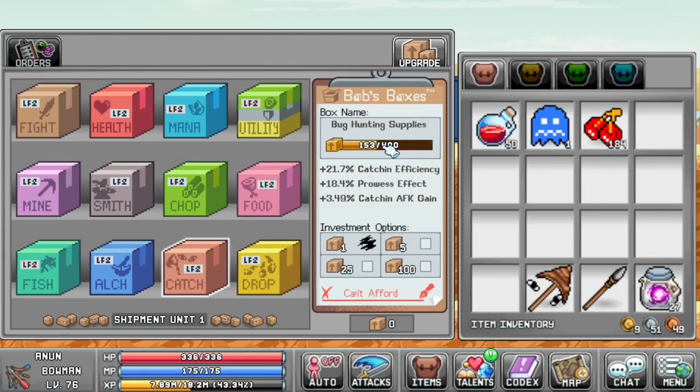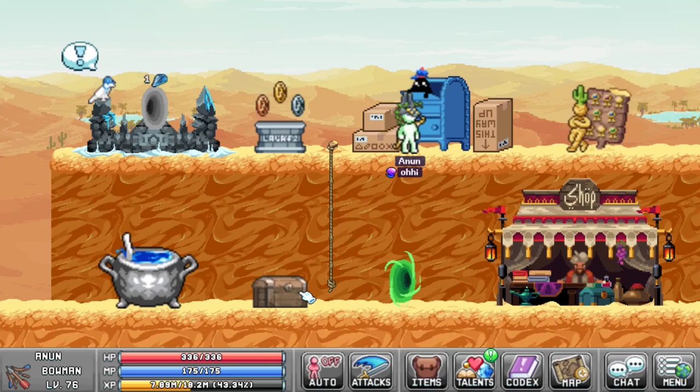Looking at the post office, if you want to have a really good catching build and a dedicated catcher, upgrade your Bob's Boxes for your bug hunting supplies up to level 200, and your food with your remainder. Once you get this up to 200, then cap that to 4, cap this to 4 as well. And that's what I do to build a catcher. Increasing your food game for a catcher is really important for your skilling.